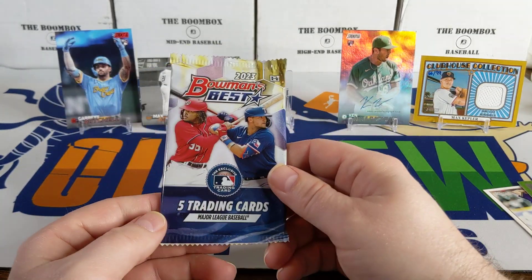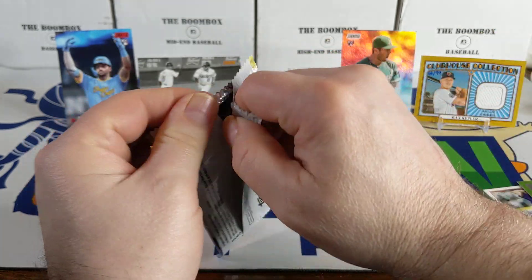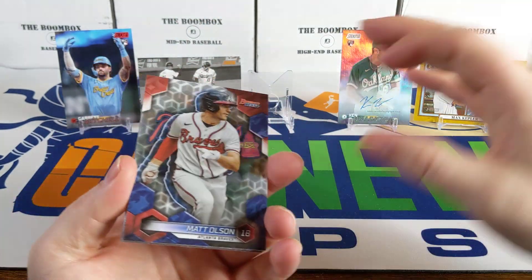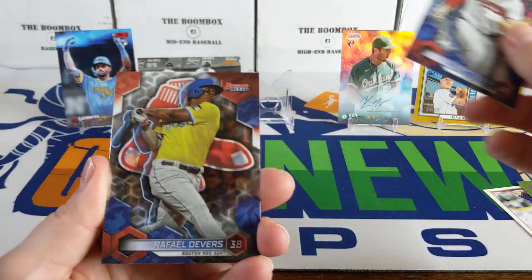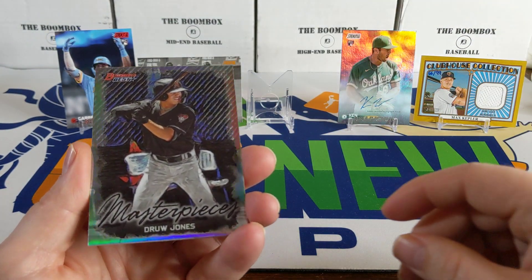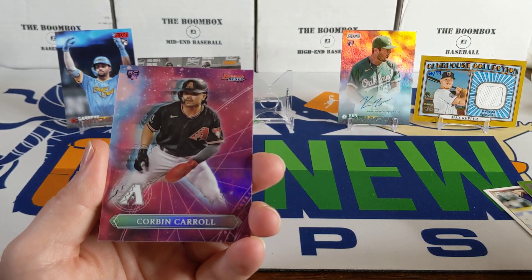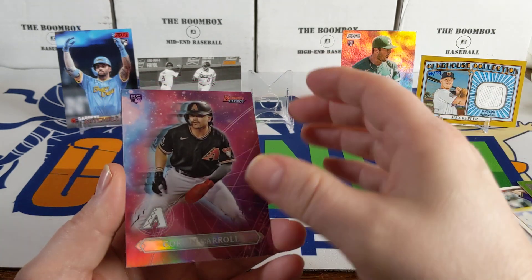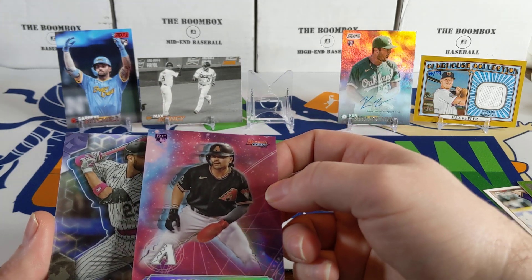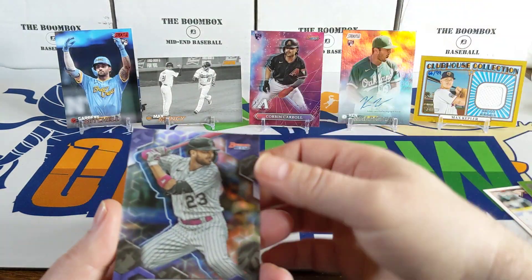Here we go — our last pack, Bowman's Best. This is the one Clint said he did well in. We already got an autograph and a relic card out of here, so we shouldn't get too greedy, but we'd love to see another autograph. We got Matt Olson, there's a Rafael Devers — cool shout-out to the city connect uniform. There's a masterpiece of Drew Jones, not an autograph but a sweet looking card. And Corbin Carroll — I don't know what AP stands for, but that's a sweet looking card. And a Chris Bryant refractor.